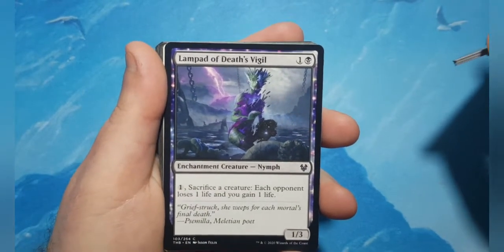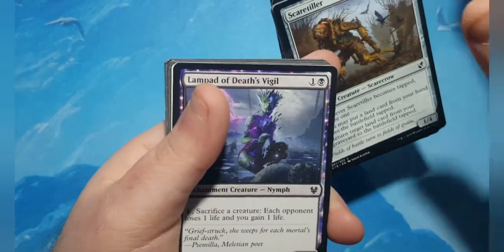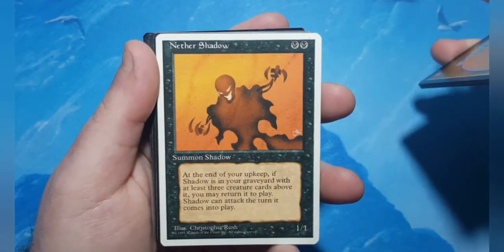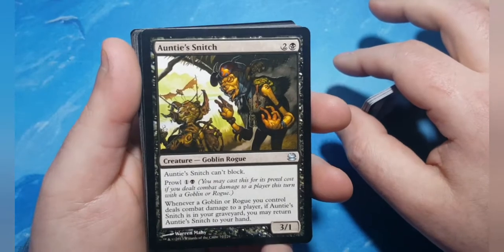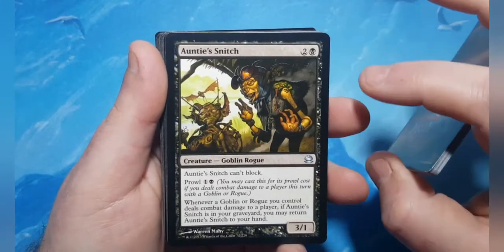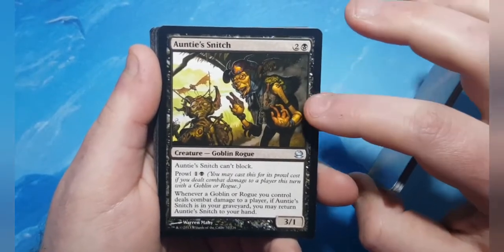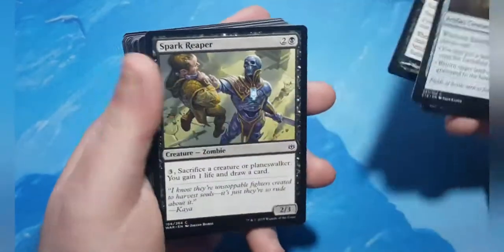Durable Coilbug also returns. Corpse Hauler returns something from your graveyard to hand when it's sacrificed. Eternal Taskmaster is one of the zombies coming up. Lampad of Death's Vigil is one thing that doesn't return from the grave, but it's a sac outlet — each opponent loses a life and you gain a life, so you get value out of your creatures dying. Nether Shadow is an oldie that can come back from the grave and come into play directly. Amongst-Snitch is in here for when more rogues being printed returns it.